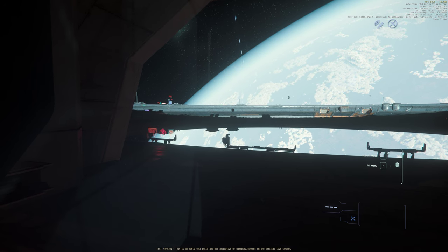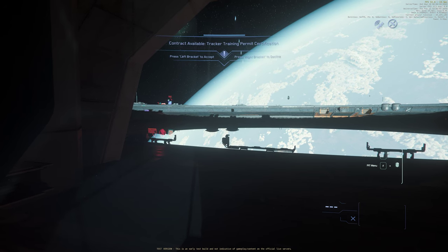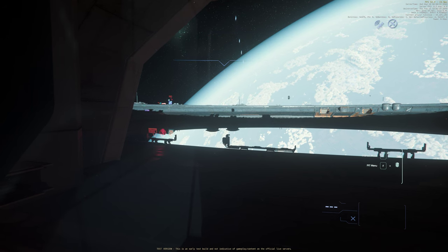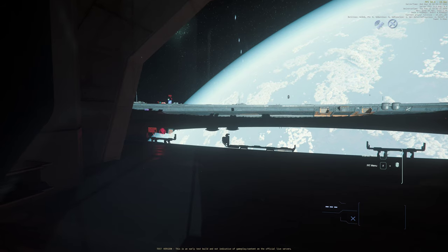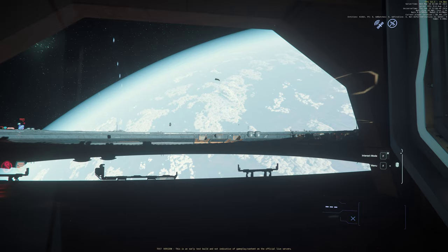You've completed the Star Citizen tutorial and are now up in Bajini Point Space Station overlooking the planet below. Probably what you want to do now is go down to the Expo Center and test fly some of those military ships that are available for free during the Free Fly Event. Unfortunately, you're in space and the Expo Center is down there. How do you get there?